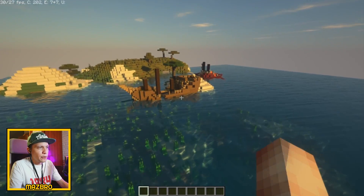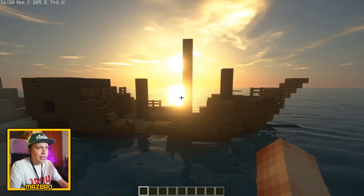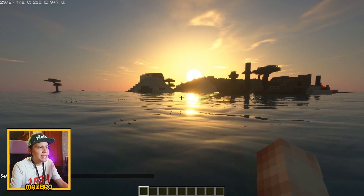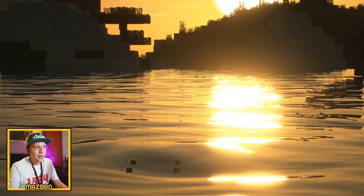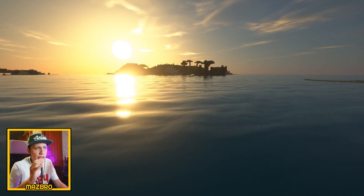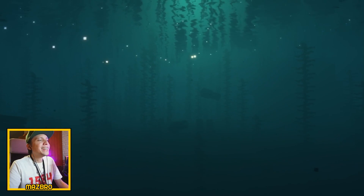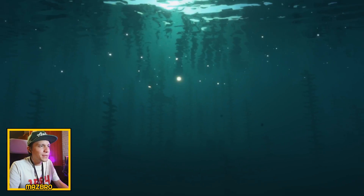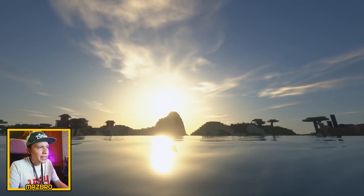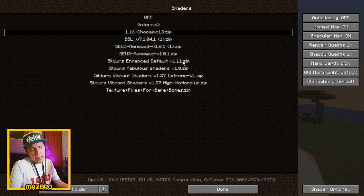I'm going to fly over to this shipwreck — this is one of my super seeds, you should check out those videos. Check that out — that is picture-worthy material. It even gets better once you go underwater. Check out that sunrise, check out the water waves — this is from the shader. This looks so good if only my PC can handle it. Underwater has a nice diffusion effect. Swimming becomes more fun — as we go closer to the surface, just check that out. SEUS is the heaviest shader but it's the best one.